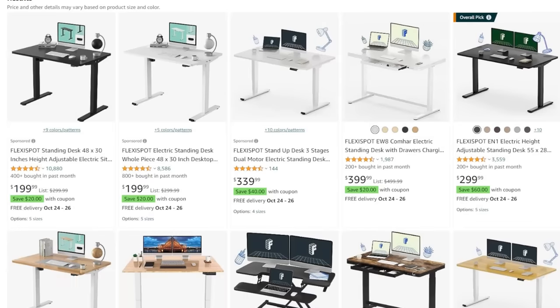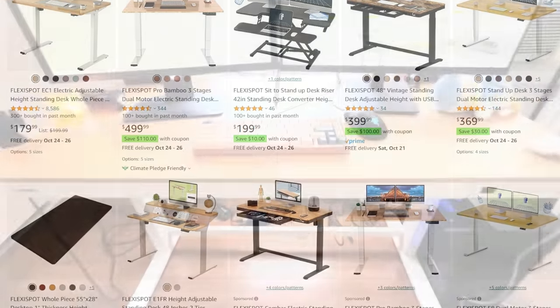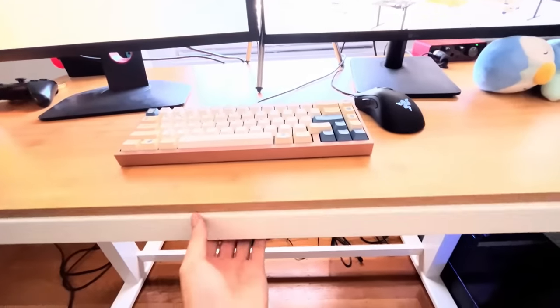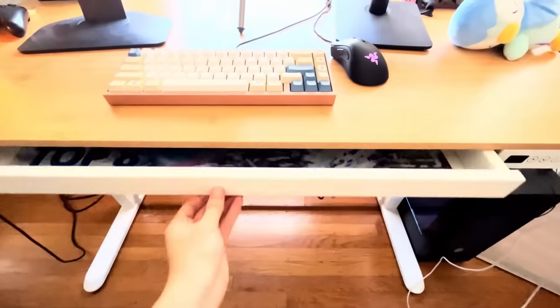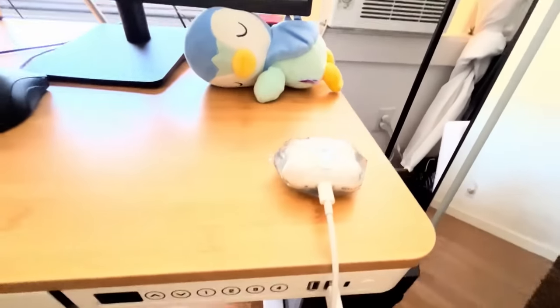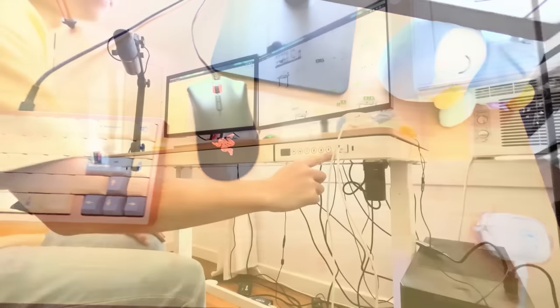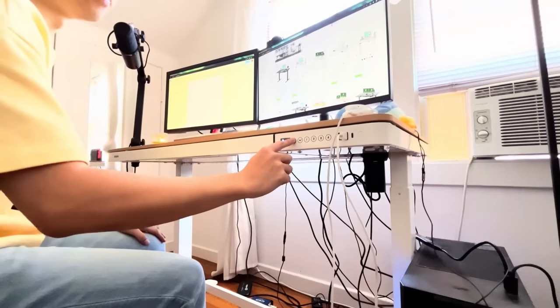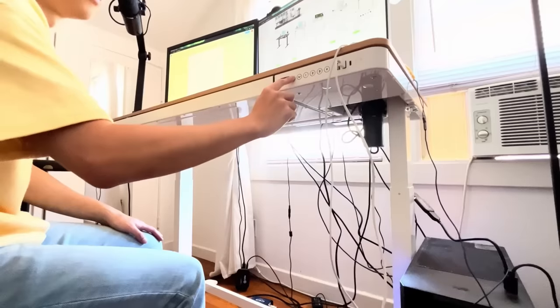Today's video is sponsored by Flexispot. Flexispot makes awesome standing desks and offers a variety of desks you can customize with your preferred color, size, and frame. The desk I have conveniently comes with a drawer which I can use to store all my stuff so my desktop doesn't get too cluttered. It also has a keypad with a USB charging port, and this particular desk has a bamboo top which is environmentally friendly and durable.